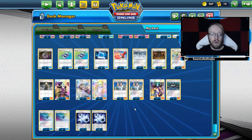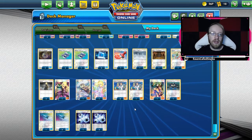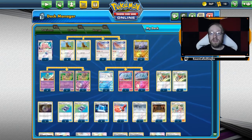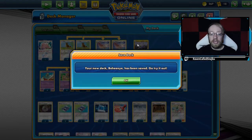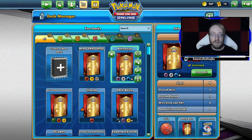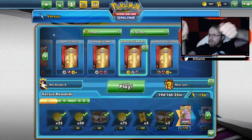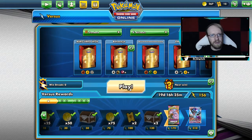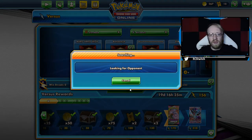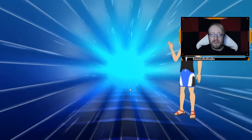4 U-turn Boards, and only 4 energy — all Triple Acceleration Energy (TCE). That's the whole deck. The full list is down in the description — you can copy and paste it into Pokémon TCG Online. Or just go to your local game store and buy the deck the way Raven did. It's a list quite similar to what was played during World Championships, so you'll be seeing similarities.